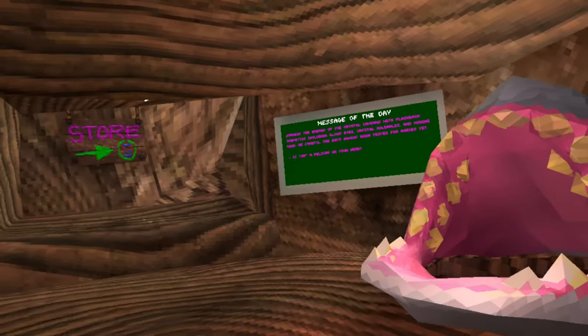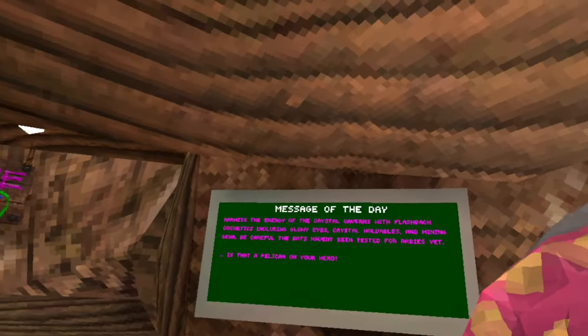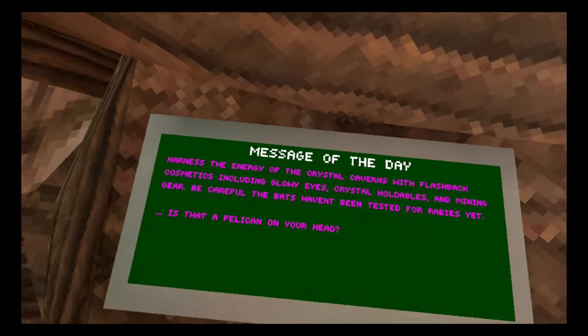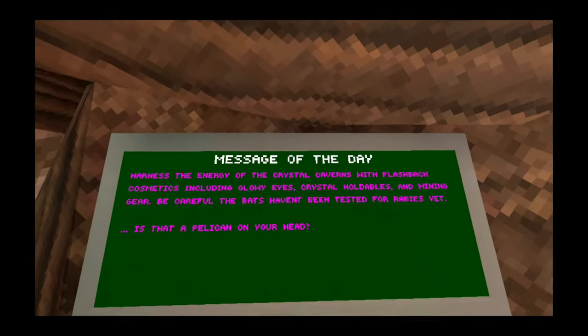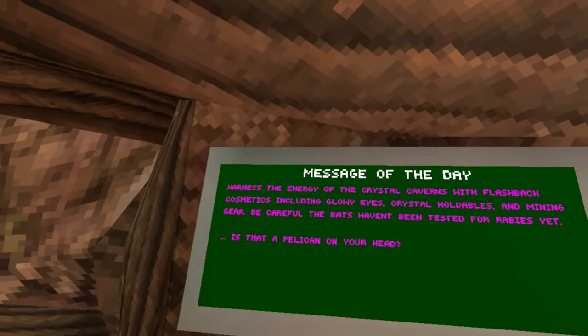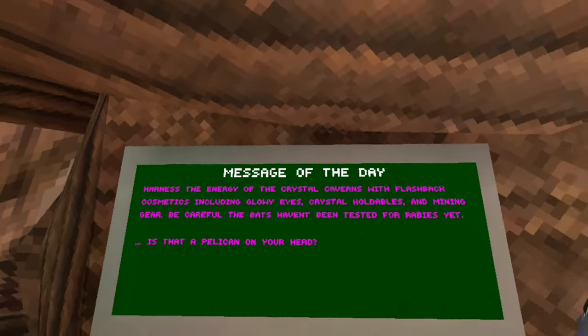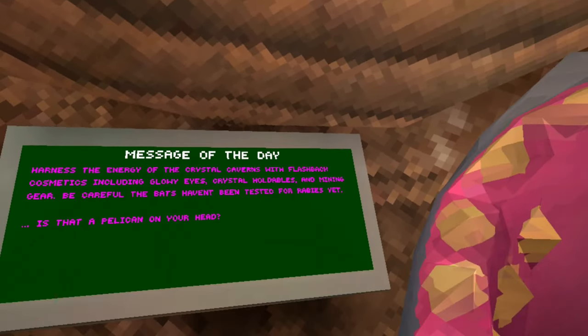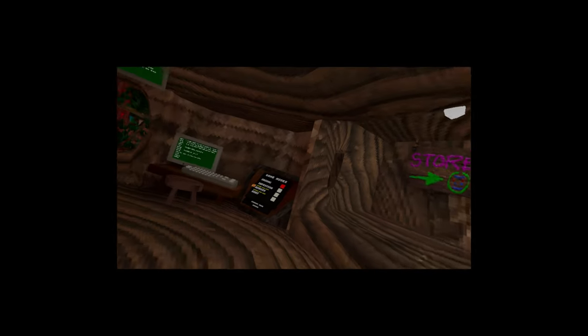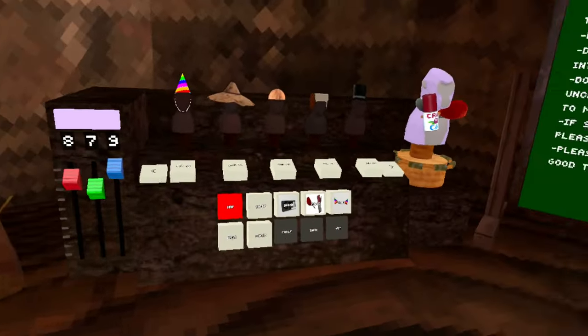Alright guys, so today we are checking out the update. Harness the energy of the crystal caverns with flashback cosmetics including glowy eyes, crystal holdables, and mining gear. And be careful, the bats haven't been tested for rabies yet. Is that a pelican on your head? So there has to be a pelican obviously because it's pretty clear. Let's go check it out.